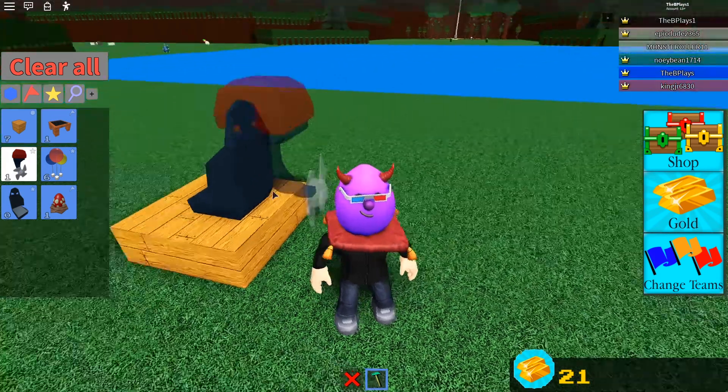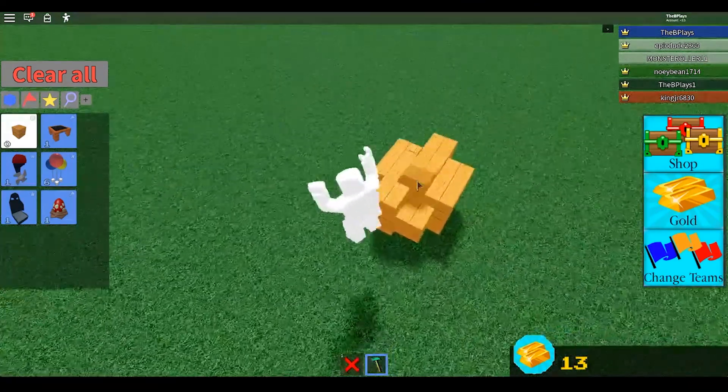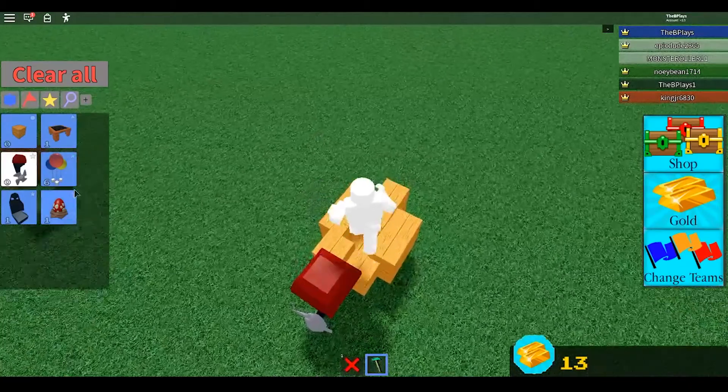It basically just has to be able to go across the water. I'm also joined by the other B Play, Ben. What you're going to want to do is attach a motor and you have to go until you see a dragon.